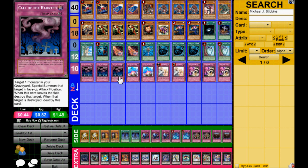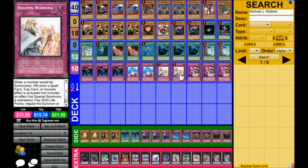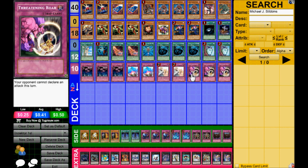You got triple Call of the Haunted — kind of a staple now, pretty obvious. Solemn Warning is very good this format. Then two Warnings, kind of staples. A really interesting thing that a lot of people have been talking about was Threatening Roar over Safe Zone. To be honest, I kind of agree with this, because if your opponent goes first and you didn't hit it, you don't really care — you have Cardin, and you set one of these knowing you're safe, unless they have Night Beam or something. Which is always nice to have with this deck.